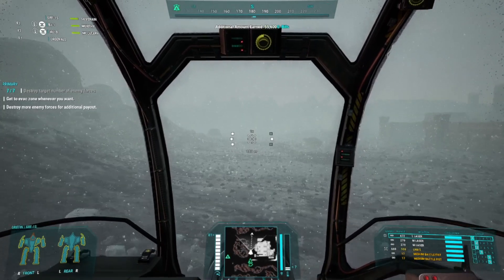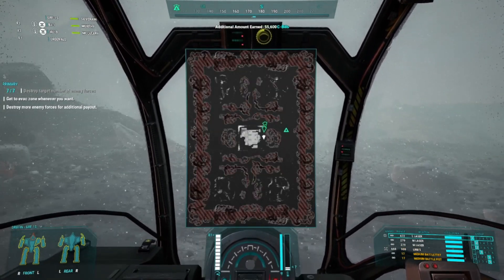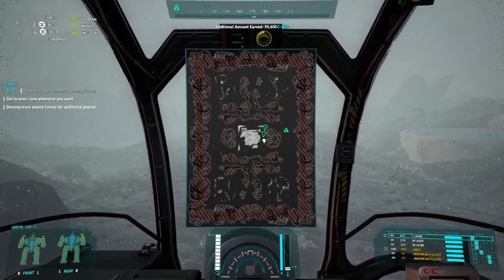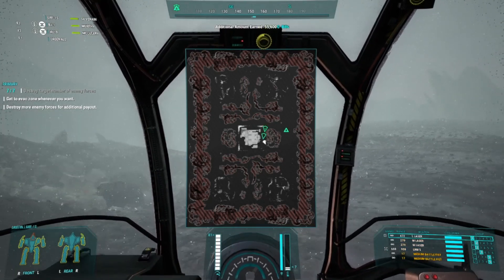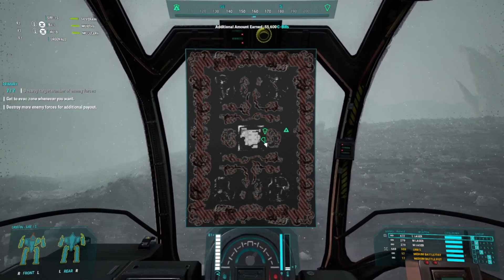I'd like more enemies to actually appear - I've killed all the ones I can find. I bet there's a tank just stuck on a piece of scenery somewhere that can't get to me. In this weather I'm not close enough to detect where it is.